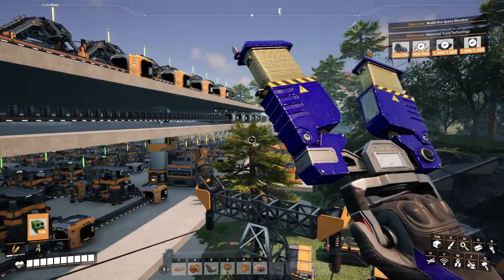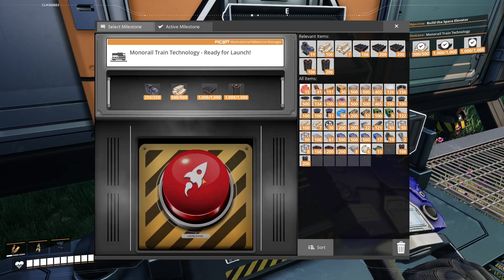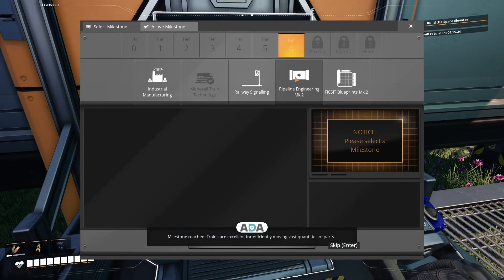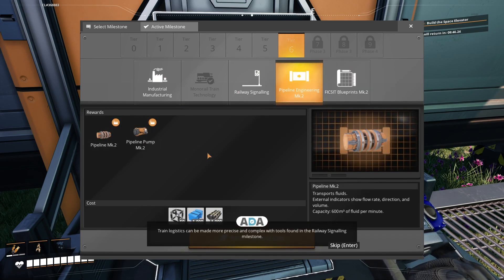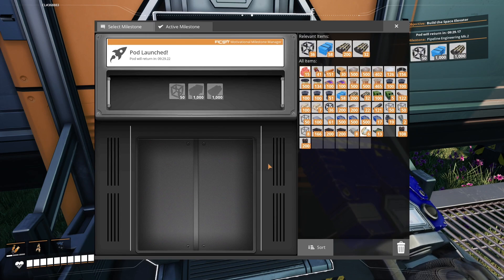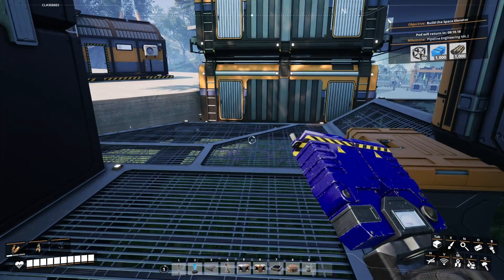What is going on here — we are making that many pipes that everything is backed up. Milestone reached! Trains are excellent for efficiently moving vast quantities of parts. Train logistics can be made more precise and complex with tools found in the railway signaling milestone. I honestly didn't know those words were going to be said. We can do MK2 pipes right off the bat — let's give this a shot.